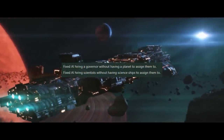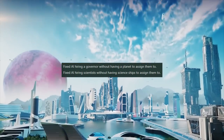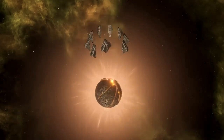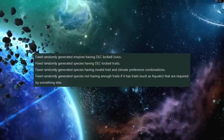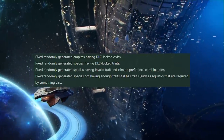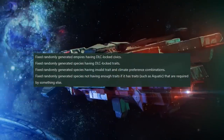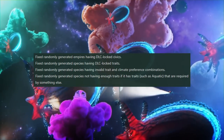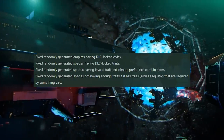There have been just two AI improvements: they fixed the AI hiring a governor without having a planet to assign them to, and they fixed the AI hiring scientists without having scientists to assign them to. There have also been a host of minor bug fixes, notably fixing randomly generated empires having DLC-locked civics, randomly generated species having DLC-locked traits, generated species having invalid trait and climate preference combinations — for example, a Gaia world preference on a tomb world — and randomly generated species not having enough traits when traits such as aquatic are required by something else.